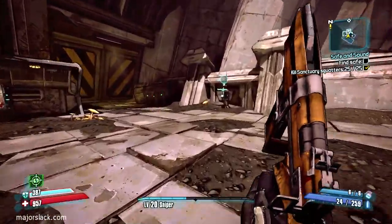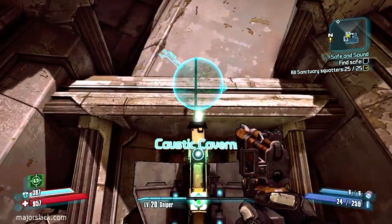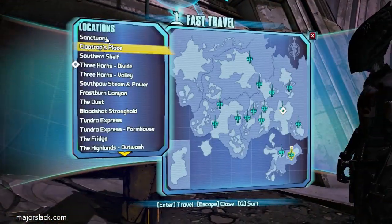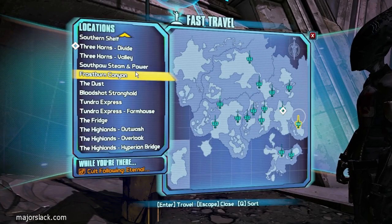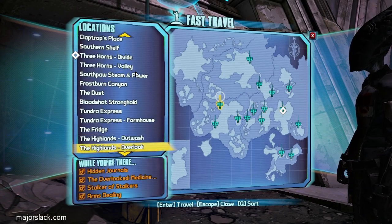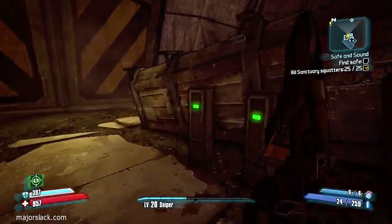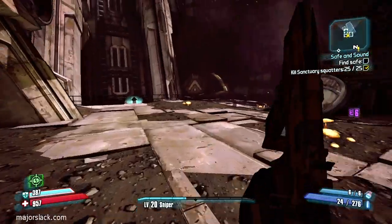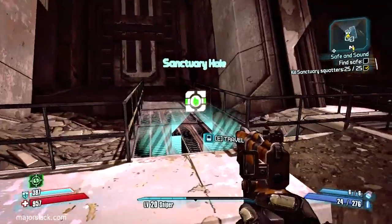Let's discover that fast travel station there, first of all. This is indeed a two-way fast travel station. One time I fast traveled back to Sanctuary, and when I got to Sanctuary, I couldn't find the Caustic Caverns on the list — so it glitched out. The game glitched out on me. This actually blew away a run I just did. It just completely messed up the run. I had to trash it and start all over. See what I do for you guys. Iridium.